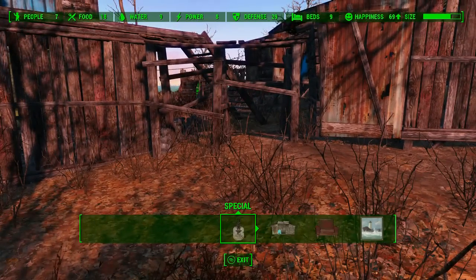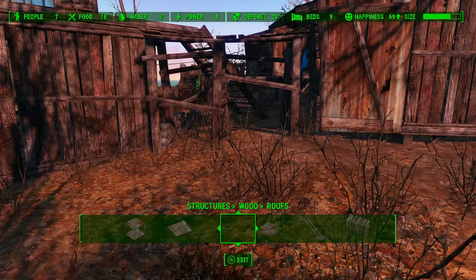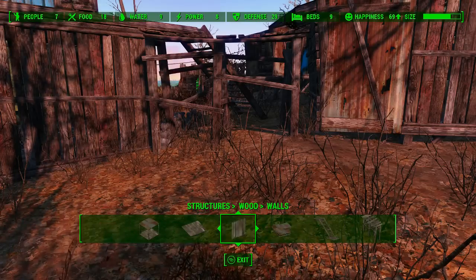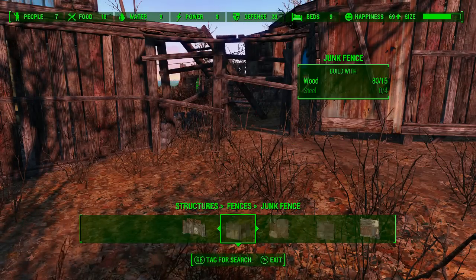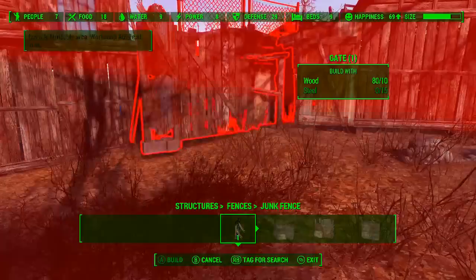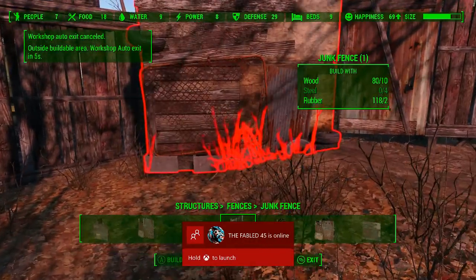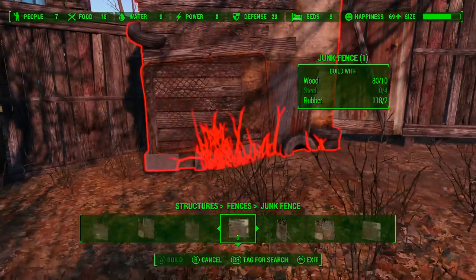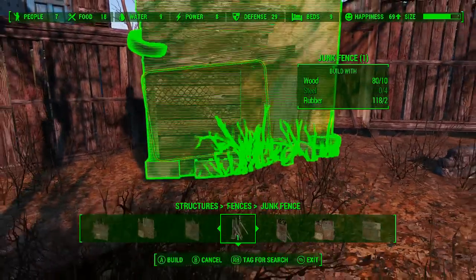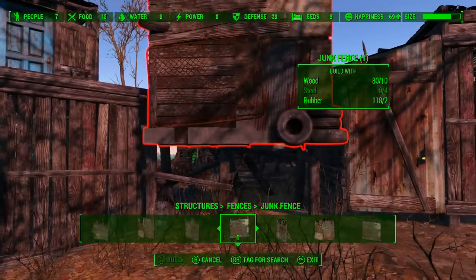First things first: clipping. Oh my god. I have been going through eye-twitching levels of induced frustration because of this, trying to build walls that at least look kind of seamless. I've been using the junk walls lately, trying to kind of surround Sanctuary with it, but unless I cross my eyes, it looks ridiculous because these walls can't clip with the ground or with each other. As a result, it looks really, really ridiculous, and it's just not something I'd be proud of.